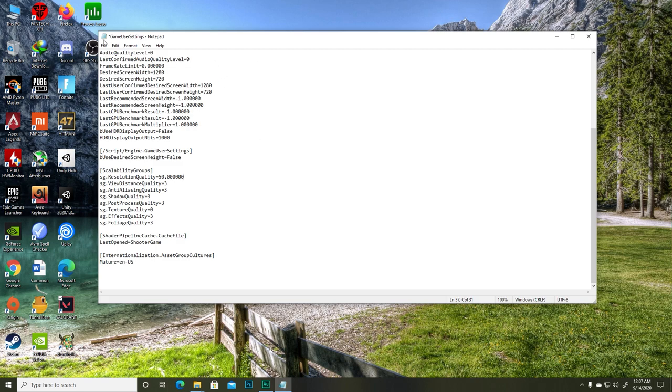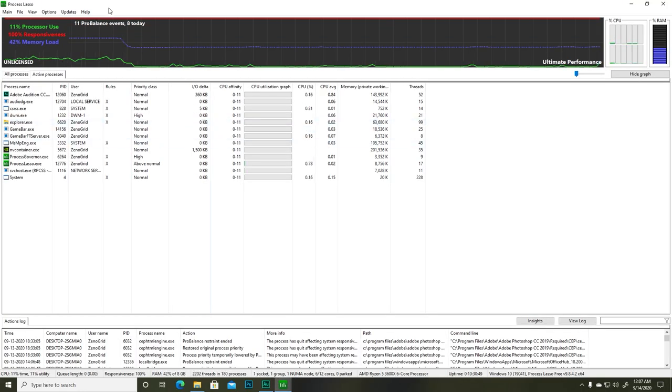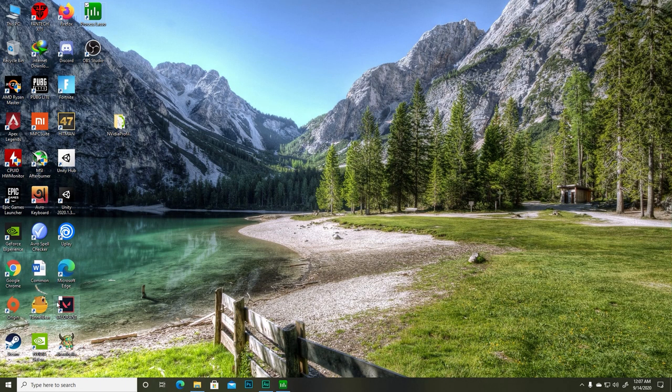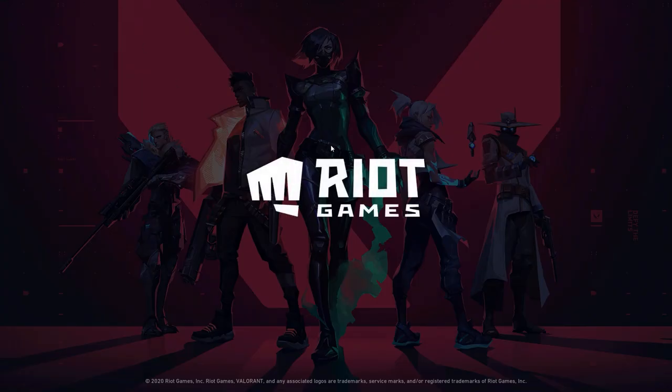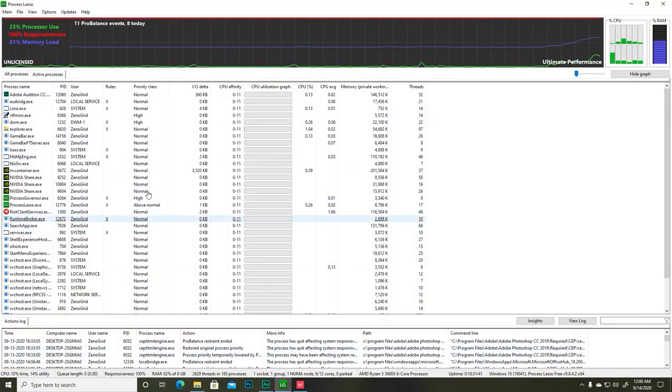At this point you can go ahead and play the game, but there's one more thing you can do — use a software called Process Lasso. The link will be in the description. Go ahead and open the game, then press the Windows key to get out of the game and open Process Lasso.